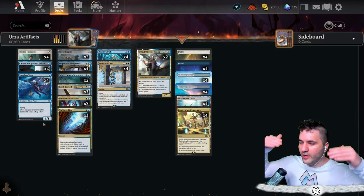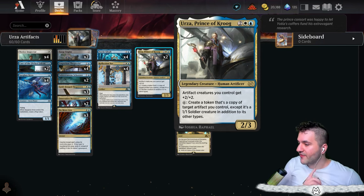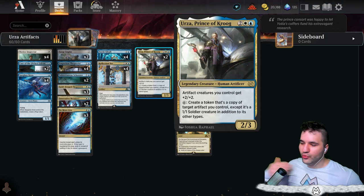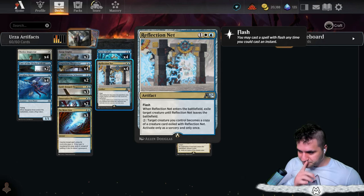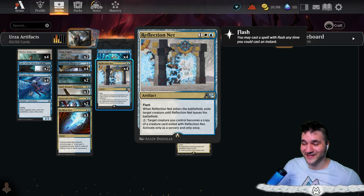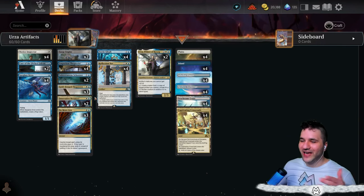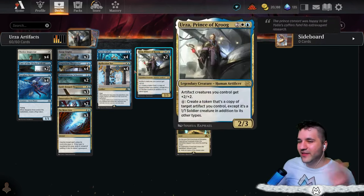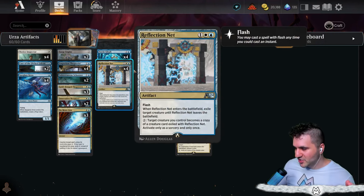Pretty straightforward here. We're gonna be playing down some creatures and getting them really big with Urza. What I like about Urza is the second part of the ability — for six, create a token that's a copy of target artifact you control, except it's a one-one soldier creature. The two key artifacts you can really bust with this are the Reflection Net and the Surge Engine. When the Reflection Net enters the battlefield, you exile target creature until it leaves — and for two, a target creature you control becomes a copy of the exiled card. So copying Reflection Nets every single turn is pretty good, especially since you get to exile something every single turn.